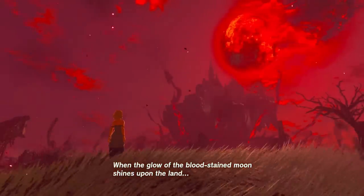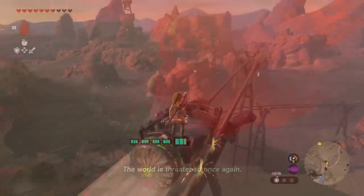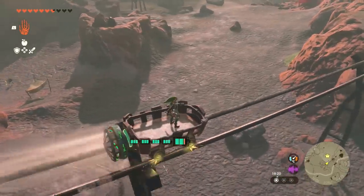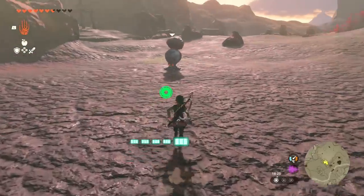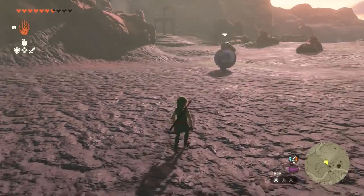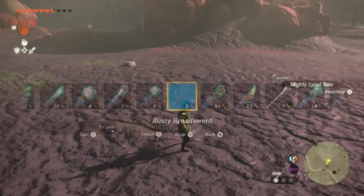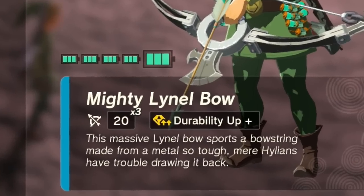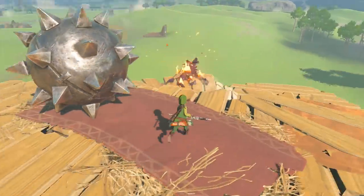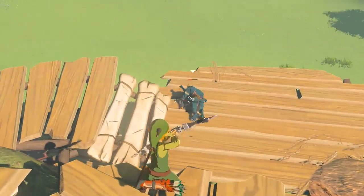When a Blood Moon rolls around and all enemies are restored, that Octorock will be back and you can use it again. Blood Moons happen roughly every three hours of in-game time — you can't force it by sitting at a camp and resetting the day. Every Blood Moon these guys respawn and you can restore the durability of all your favorite weapons. You can get other perks like Durability Plus instead of Attack Up — you won't have as much DPS, but you'll have more safety in how long you can use the bow. It's up to you whether to run multiple Octorock upgrades until you get what you want, or just take the first result.